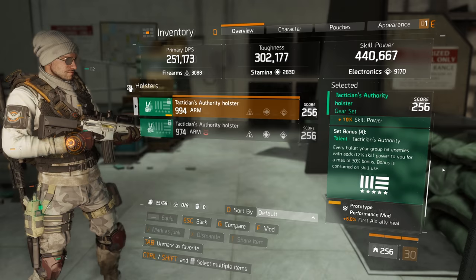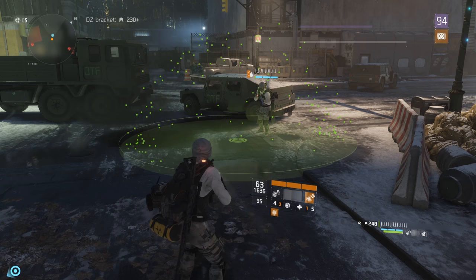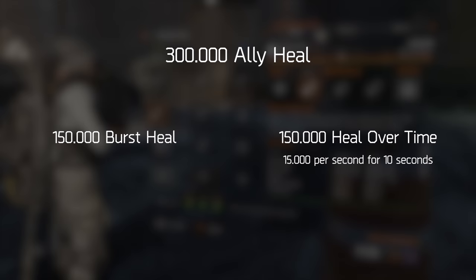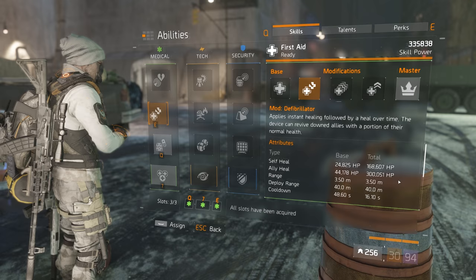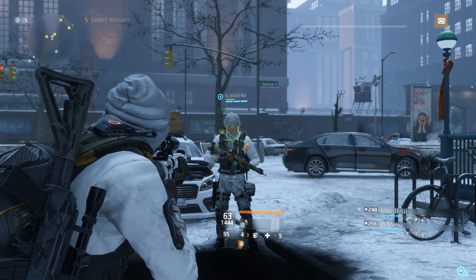In patch 1.6, the first aid defibrillator has been changed. Instead of all the healing output being instant, the healing amount is now divided in two parts. The first part is still a burst heal as we're all used to, but the second part is a heal over time that lasts 10 seconds. So if the defibrillator heals your teammate for 300,000 HP, that means 150,000 HP instantly, and then an additional 15,000 HP every second for 10 seconds after that. Many players are calling this a nerf, but I believe it's actually a pretty significant buff.